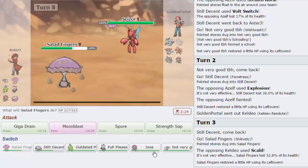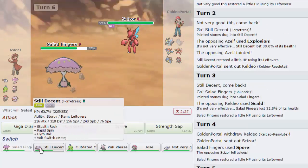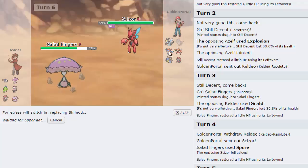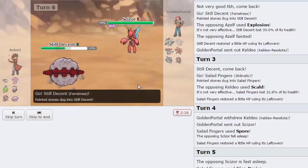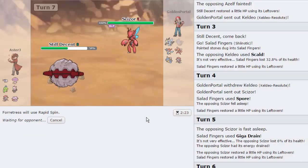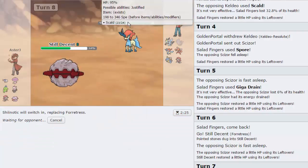I really want to switch back into Fortress - the problem is he can go right back out into Keldeo, so I go for a Giga Drain instead. As he stays in, I switch out into Fortress to get a Rapid Spin and get rid of these rocks once and for all. That's going to make Shinotic's life a lot easier checking Keldeo. Then I can just go for Strength Sap every single turn - even if I'm at 2%, I go right back up to full.